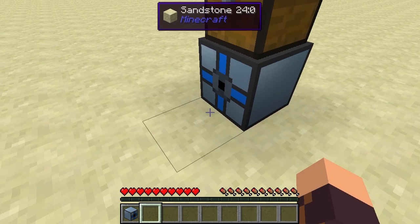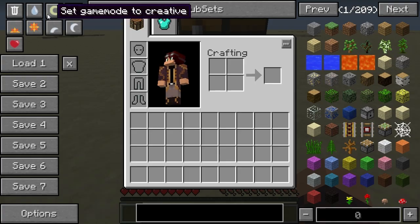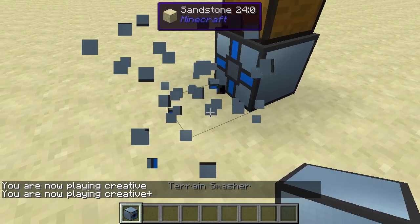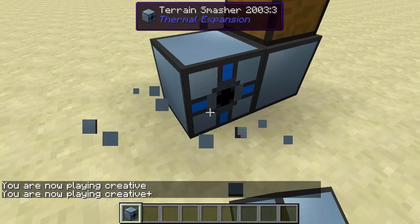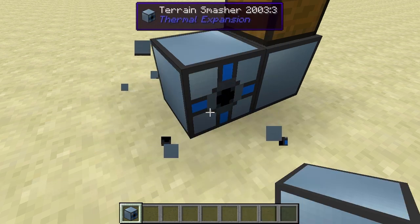To quickly demonstrate how this works: I place a new Terrain Smasher and it discards blocks by tossing them into the chest. It works pretty fast, as you can see.